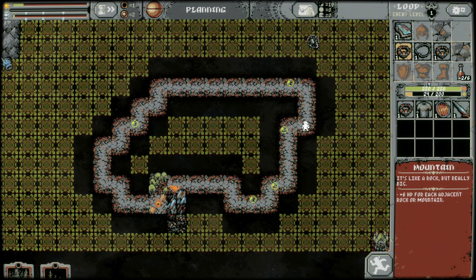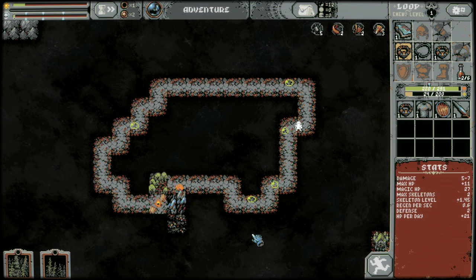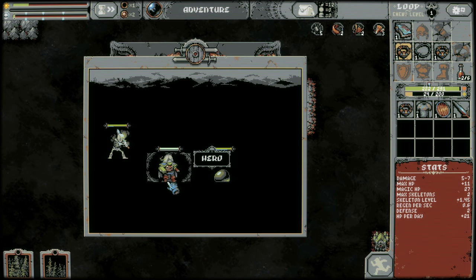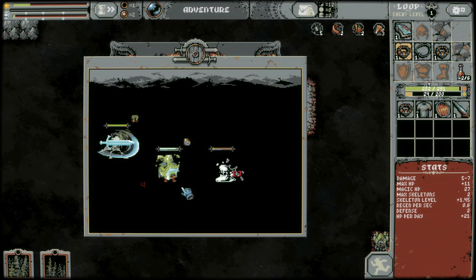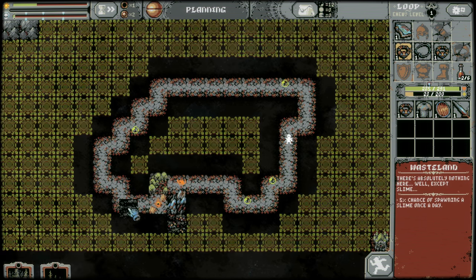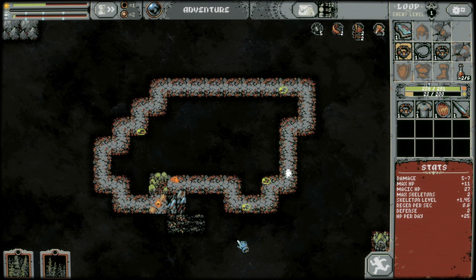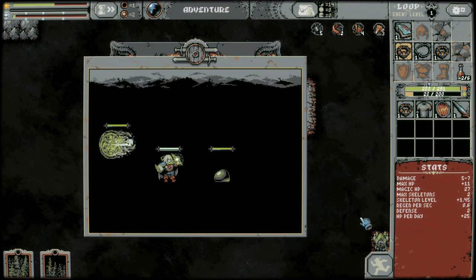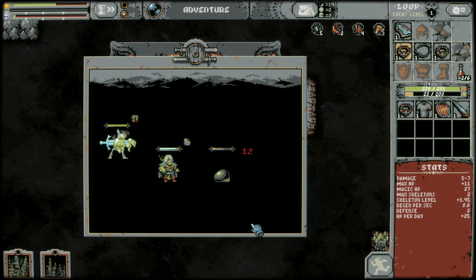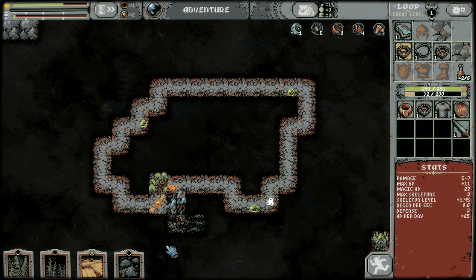We'll do mountains but we're not going to do a peak. If we do a grove, then a wheat field, and then a town for the houses, I think that'll work for that area. Depends what comes up — if we don't get the cards to do it we'll just do all groves. Here's a wheat field but we need the house first.